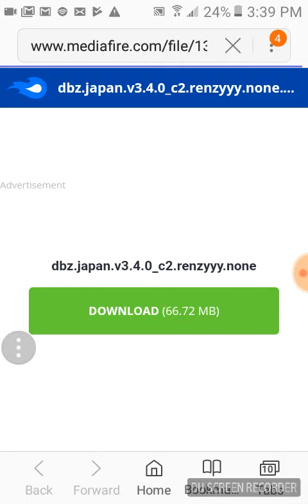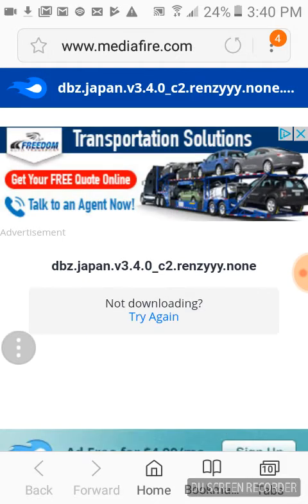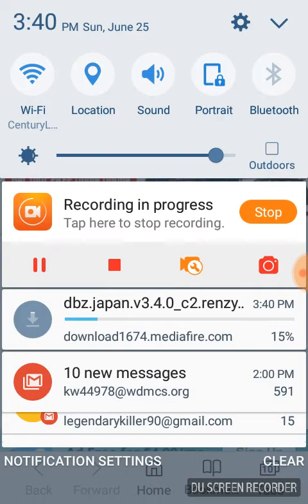So I'm gonna just download this. You could transfer your data on any version — so if you're using Japanese and you got a Japanese account on your tablet, you could transfer that Japanese account from your phone to the tablet; it will work because I've done this multiple times. Since I was using the hack version and I don't want to use it anymore, I press 'Silent to None.' They will then name the file something like 'dbz.japan.v3.4.0_c2.renzyyy.none,' which means you're not going to have the hacked features.